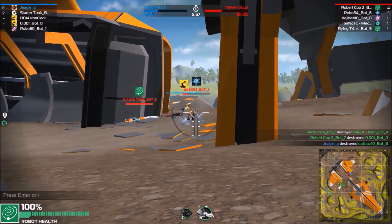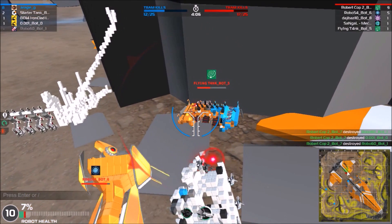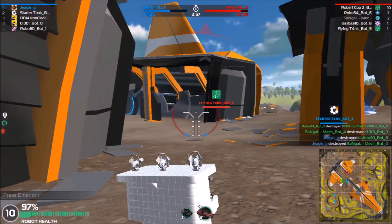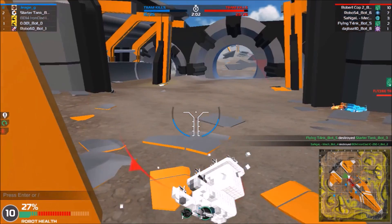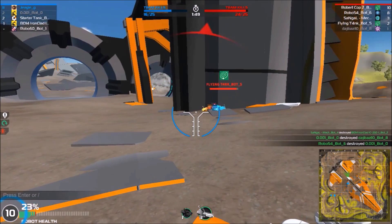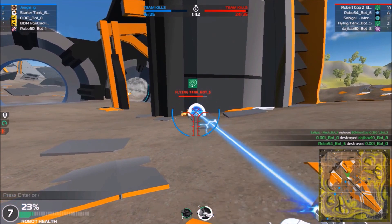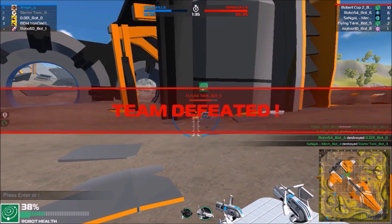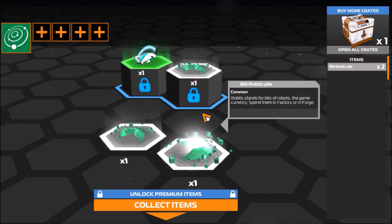I killed another one — I have eight kills. I'm probably going to die here for once, but I had a good run. And there you go, eleven kills — there's no stopping me. Regenerate a little bit. Why do I keep losing so much health? We're going to lose, but you can't say it was my fault because I got eleven kills — my team is just absolute garbage. Just look at the difference. I did fine. Let's see what we get for our defeat.